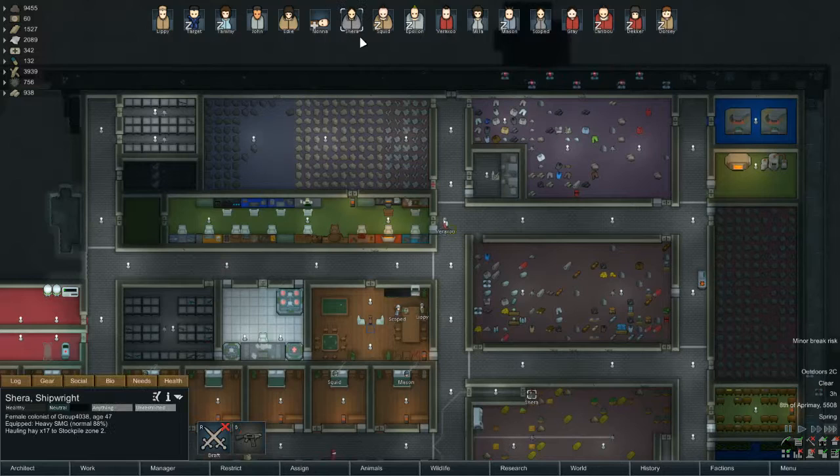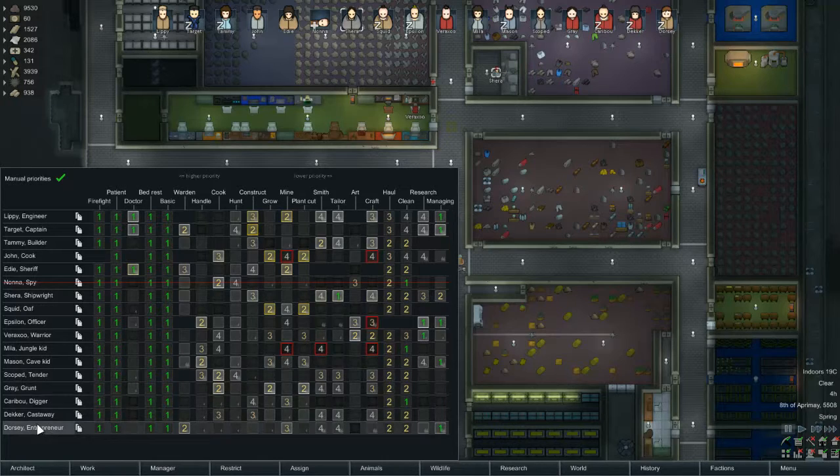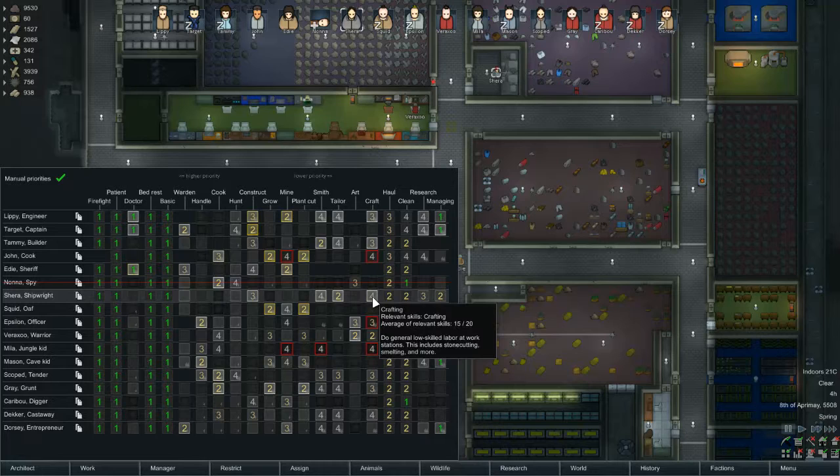Sheriff, where are you? Hauling hay? No, I finished fabrications. Tailoring is set to a one — wow. I'm going to bump up your crafting and bump down your cleaning and hauling. We'll take you off research completely. That could be a four — they can be four. So you'll tailor, you'll smith and you'll craft.